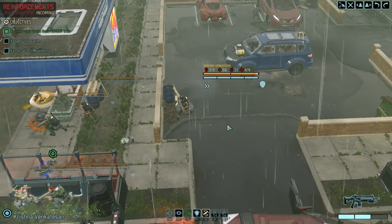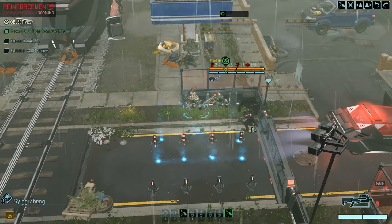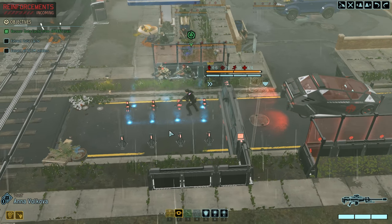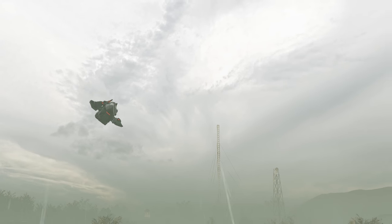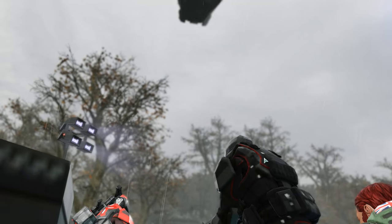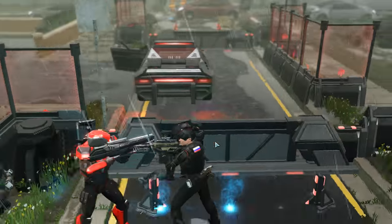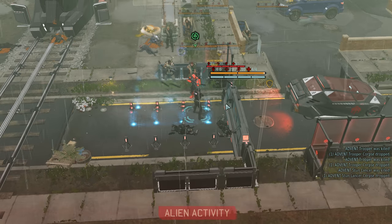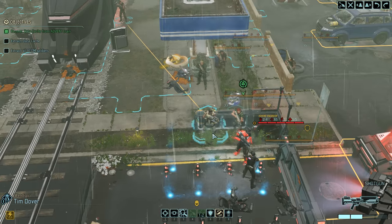A couple overwatches for the reinforcements — just demolish that guy, beautiful! That's everybody, so all that's left is to evac. We'll set overwatches because there's one group of reinforcements coming in. They shouldn't get any free actions, so it doesn't really matter where we stand — they could flank us but they shouldn't get a free hit. The sniper was supposed to be inside the exit point, but now she's losing her cover just so she can shoot and then get out. It sounds like they're flanking us — I'm not particularly worried though.